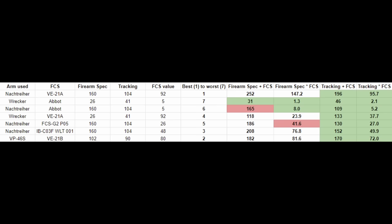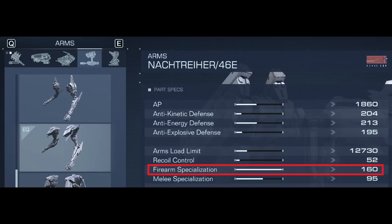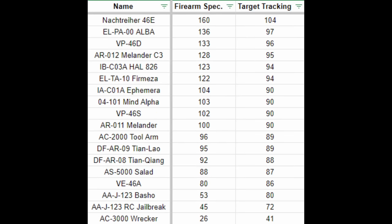While I can't say definitively if tracking plus FCS or tracking times FCS is the better metric, I can say that firearm specialization alone is a poor metric to estimate your overall tracking capabilities. However, this does not mean that high firearm specialization arms are weaker than you think, as we don't know how tracking scales with your FCS.